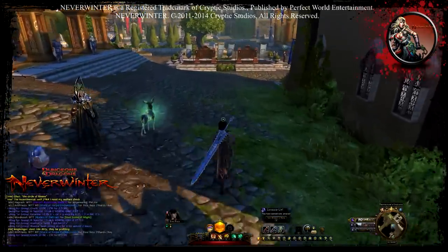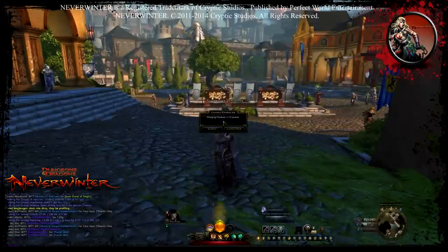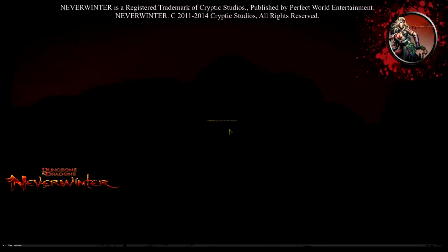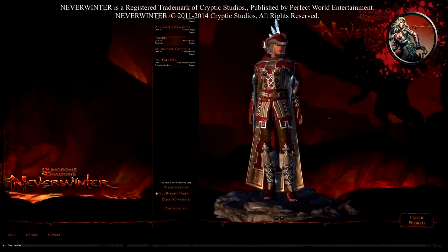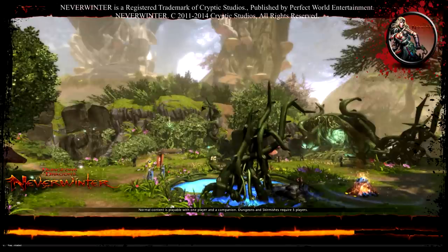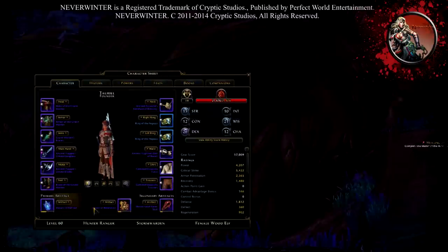Now I'm going to log off with her and show you my main character. I'm going to change character and log on with Toriel, which is my main. There you go — I have all three artifacts and I'm level 60.